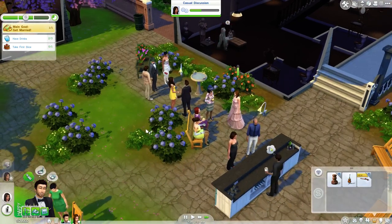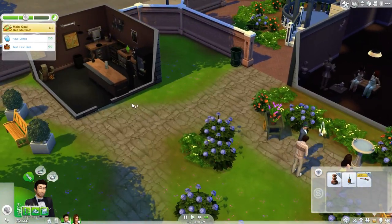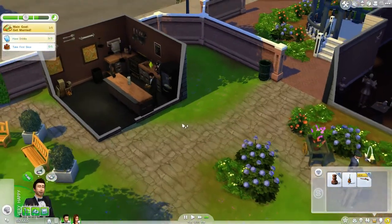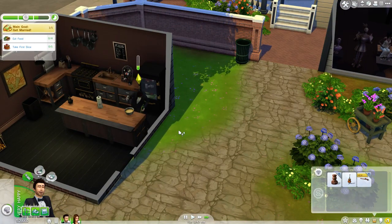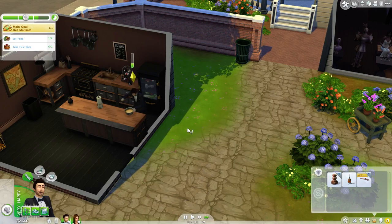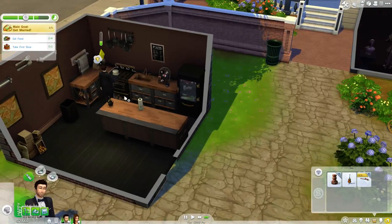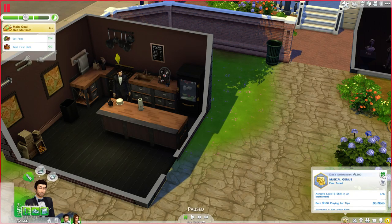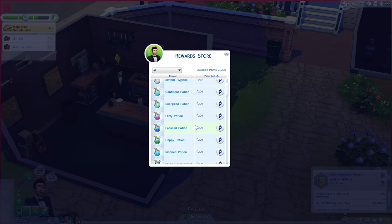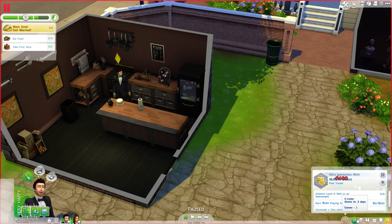Finish your drink first. Actually no, don't finish your drink first. You have a gourmet kitchen to cook in. Have drinks is finished. Good. Once we have a cake we'll be able to eat that. Come on bro, don't fail me now. You're starting to get tired - no, unacceptable. Pause - you are going to go to the reward store. We are going to buy a sleep replacement potion. Bam, no tiredness for you.